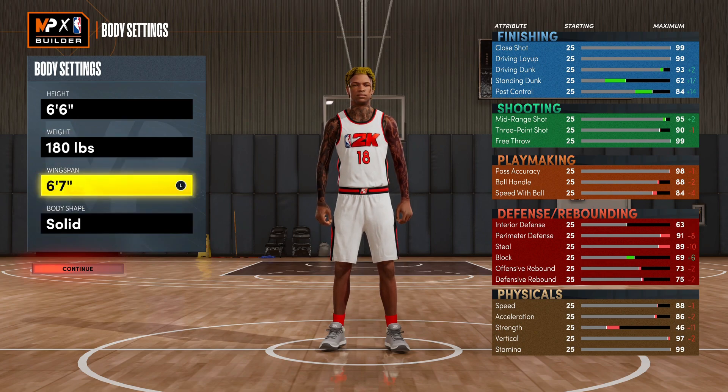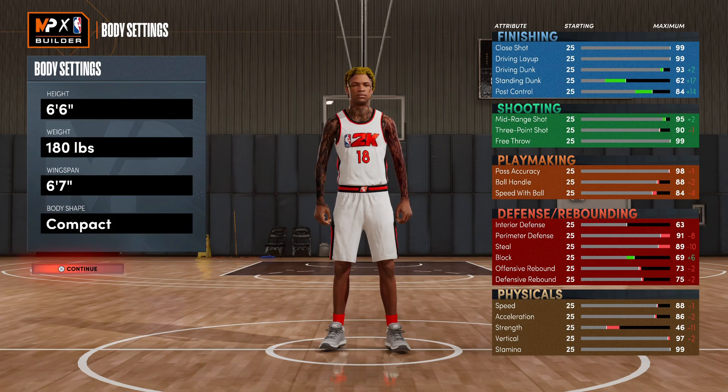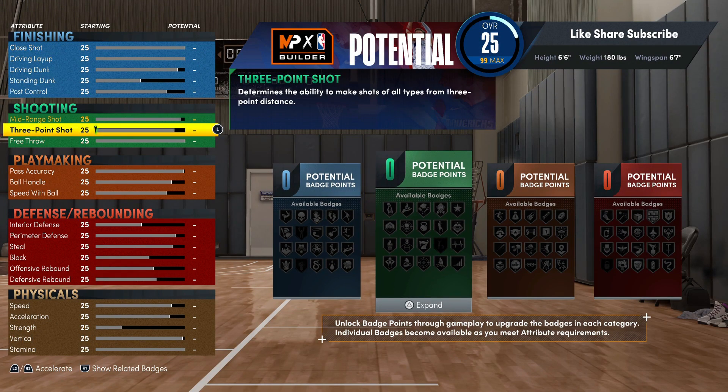Keep your wingspan at six-seven. Body shape — go slider compact, and that's really just gonna be to get better slips to the rack and everything, boost your slithery up a little bit. We're gonna jump right into the shooting on this one, so this is really gonna be OP.